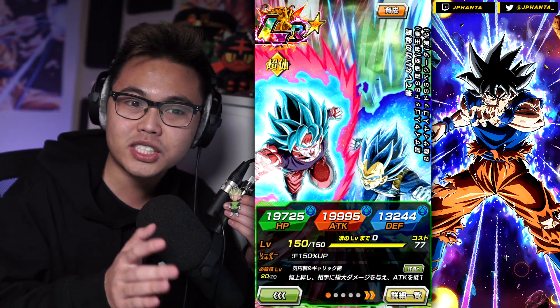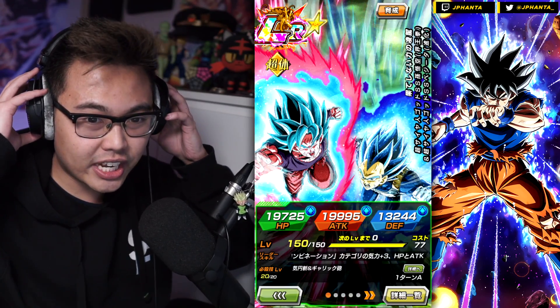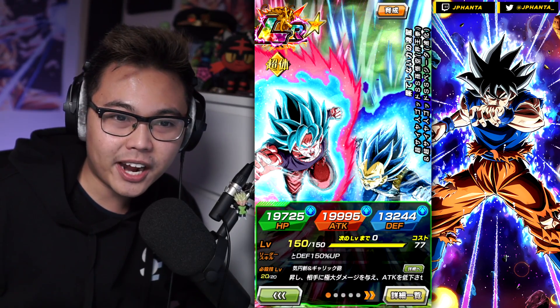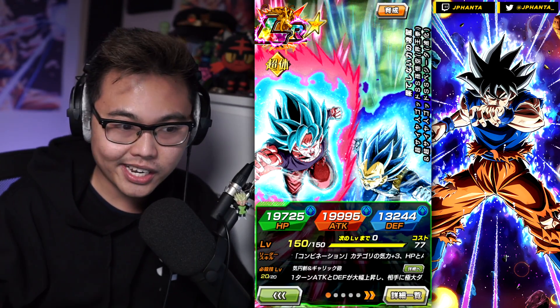The leader skill is Desperate Struggle or Join Forces with a 450% stat boost and three ki. Unfortunately, Desperate Struggle is not a good category for free-to-play whatsoever, and it's kind of a boring category for the pay-to-play side as well. So we're going to be running Join Forces as the main category here.